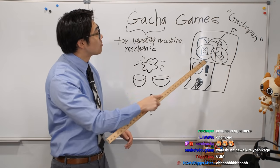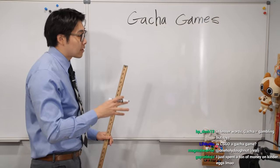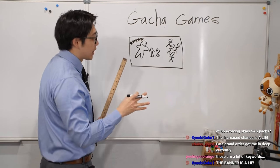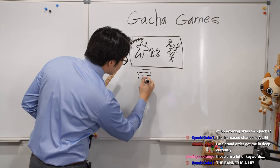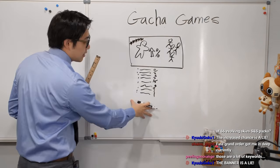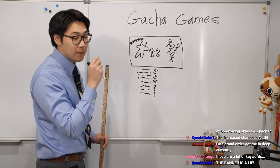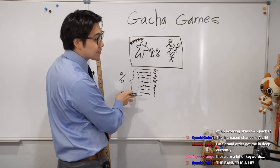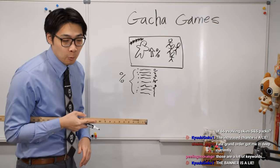Gacha games borrow from the origins of this to apply to their video games. The way it works in video games is with a banner. When you pull from this banner, there are virtually listed all these different characters or items, each with a certain percentage chance to get them. When you commit to rolling from this banner, you are subjecting yourself to these percent rates — this random chance of getting whichever character you might want.